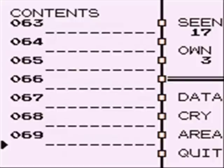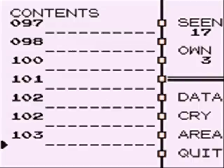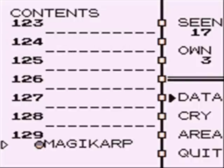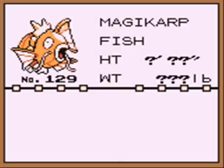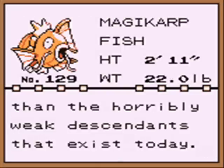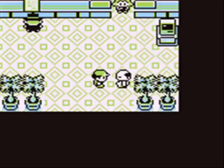Let's check the Pokedex. Good lord, number 129. 'In the distant past it was somewhat stronger than the horribly weak descendants that exist today.' We got ripped off! We bought a weak, worthless Pokemon.